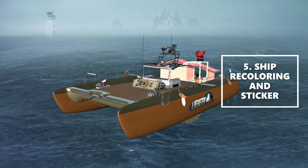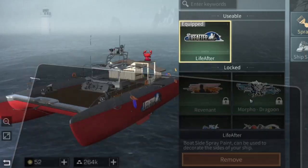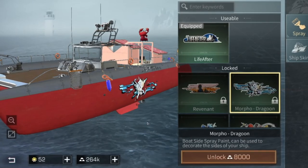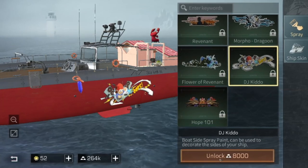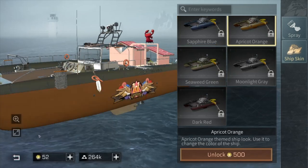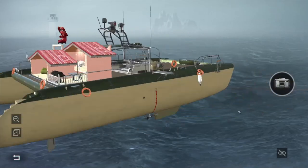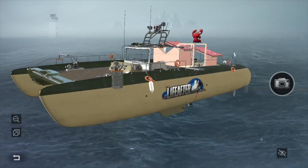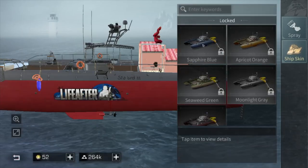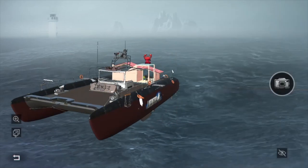Now let's check ship recoloring and stickers. You can go to Ship Management or Master Control, then Decoration and Maintenance. You can choose any desired sticker you want — unlock it for 8,000 cool bars. You can also recolor your ship by changing the ship skin. There are 5 optional colors available, and you need 500 vets to unlock each color.